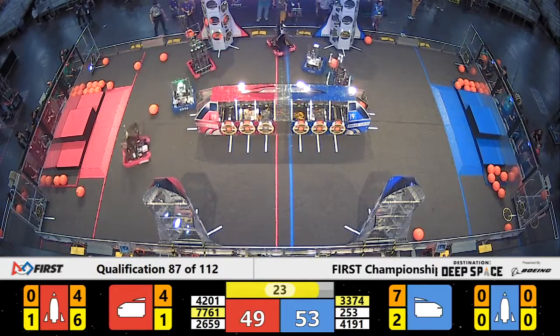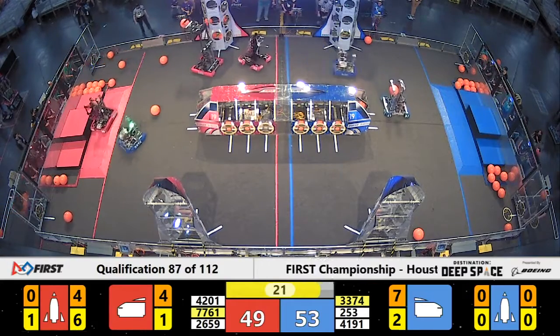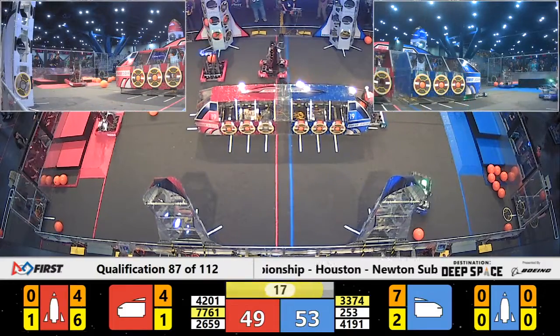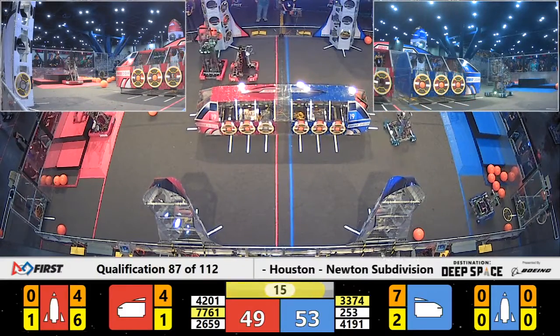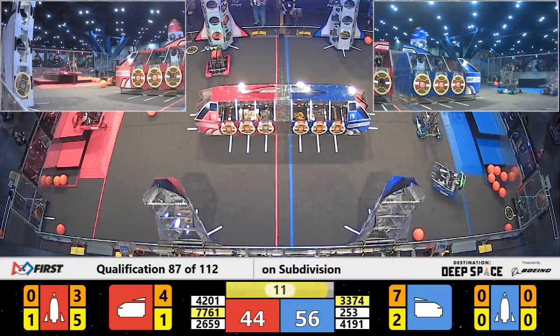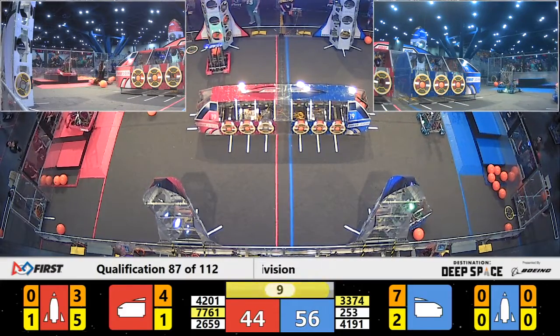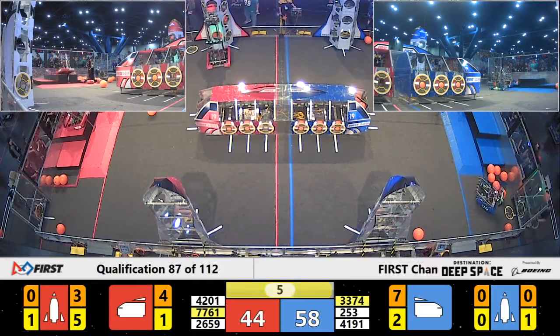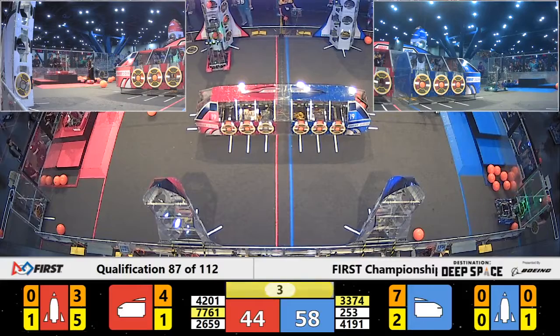Boba bots helping their partner out, pushing away the defense. Now here comes IMC with 20 seconds left, making their way towards the cargo ship, placing the cargo — nicely done. Red Alliance running out of time to finish this rocket. Only got eight seconds left. Up goes 42-01, Vitruvian bots — they've got it scored. Three seconds, two, one.